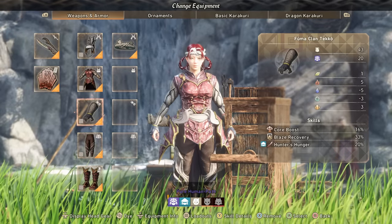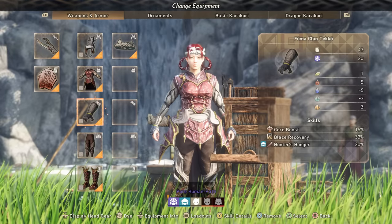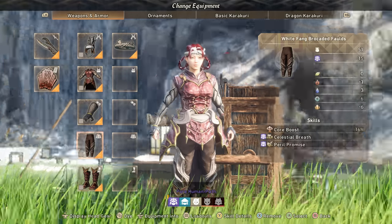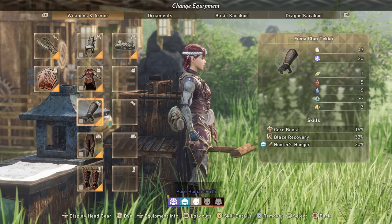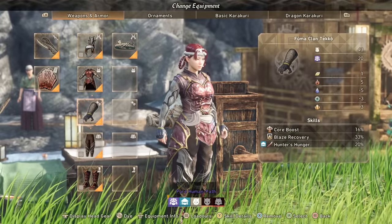With the gloves: Hunter's Hunger, Core Boost, and Blaze Recovery. Hunter's Hunger in particular is super nice — it's going to give us an Attack Boost any time we get off a Hunter's Arm Effect. Down here we're picking up Core Boost, Celestial Beth, and Peril Promise. What's nice about Peril Promise is it will activate a Hunter's Arm Effect any time somebody is low, so if we're doing multiplayer and somebody gets low, we instantly get an Attack Boost.